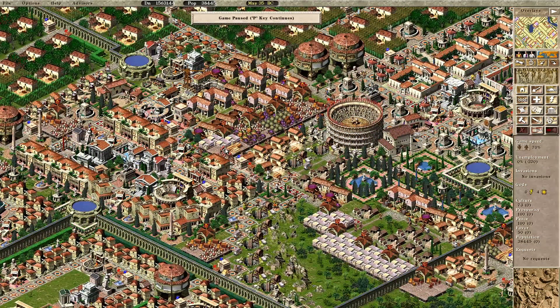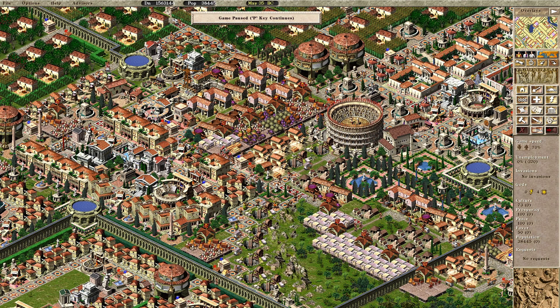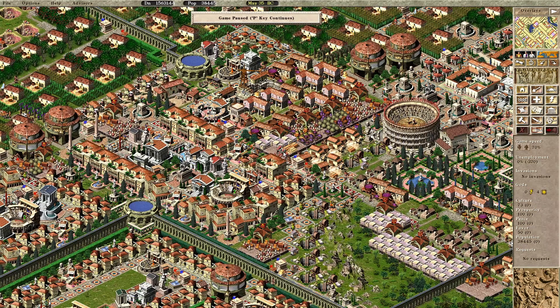Another cool little feature they implemented is the ability to open warehouses and halt deliveries to workshops or granaries — just push that little button. You'll be able to stockpile supplies for building things like monuments, coliseums, that kind of stuff. All in all, a really good feature.